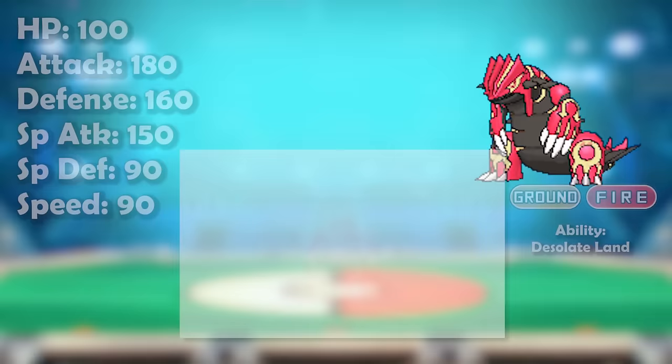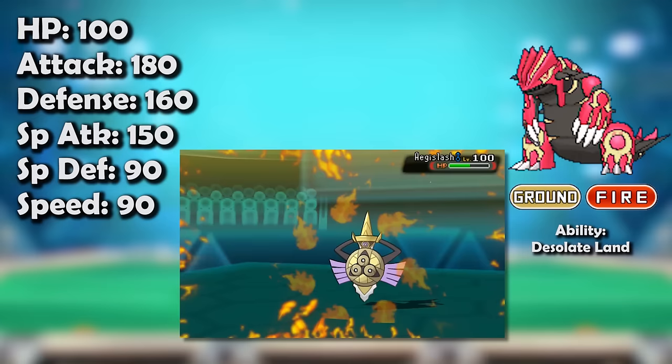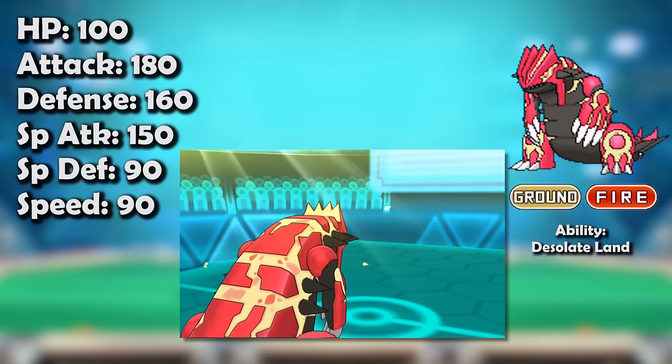Upon the release of Omega Ruby and Alpha Sapphire, Groudon received something even better than Mega Evolution. After Mega Rayquaza's ban, Primal Groudon came to the forefront of the metagame and established itself as the uncontested best Pokemon, boasting ludicrous usage and being considered required for a competitively viable team by most players. Its new part-Fire typing gave it a Fairy resistance, providing the Xerneas check the tier desperately needed, made it resistant to Ho-Oh's Sacred Fire and immune to its burn, and suddenly it had the upper hand on Kyogre — switching in and evaporating any Water moves.